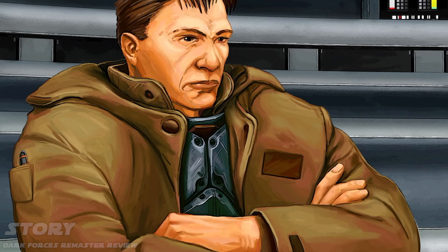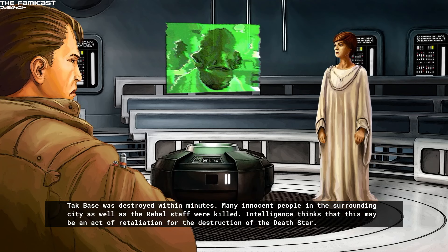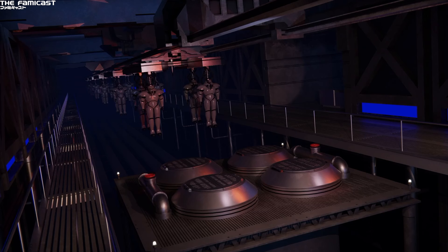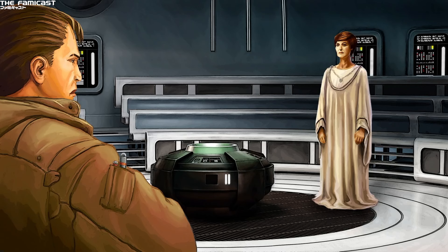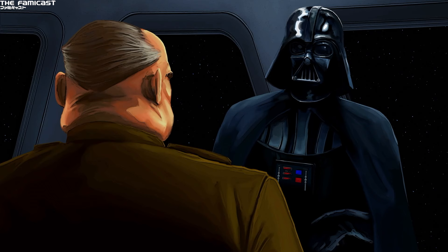Dark Forces puts players into the role of Kyle Katarn, a former Imperial officer turned rogue. Hired by the Rebel Alliance, Katarn aids the Rebellion by taking on a variety of missions to gather intel. He stumbles upon secret Imperial plans about the development and deployment of a new foe, the dreaded Dark Trooper. Alongside his partner Jan Orrs, the two go on a variety of missions across the galaxy. Although the action is in first person, the story is conveyed through text and animated cutscenes — some featuring 3D ships, while character-based story beats feature a semi-animated comic with voice work.